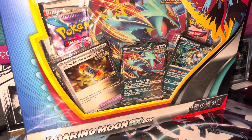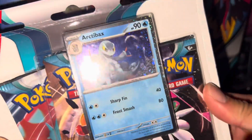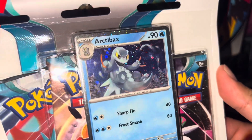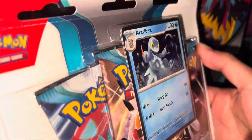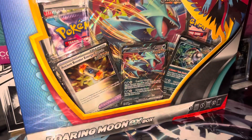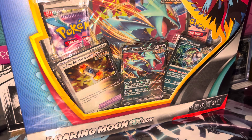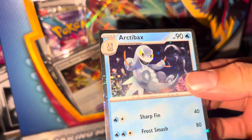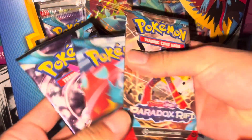Hey, what's up everybody! Today we have a Roaring Moon Xbox, but first let's check out this three-pack Paradox Rift blister. We've got the Arctivax — no shiny — and here's the promo, no swirl. And we got three packs.